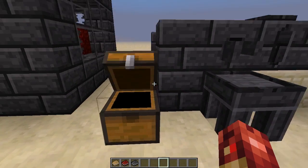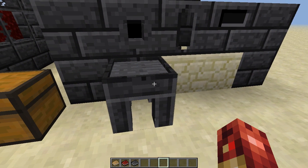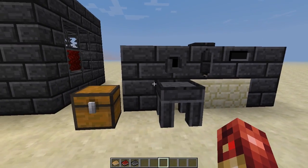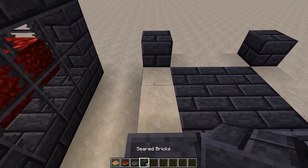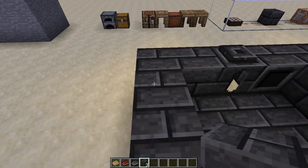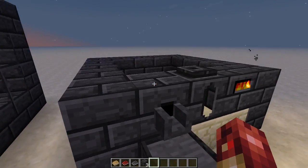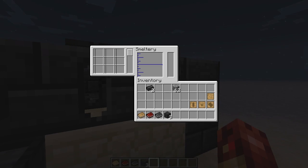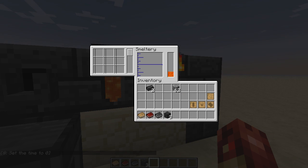What the casting basin can do is — if you have that instead of the casting table — depending on how many ingots you have left in the smeltery, it'll make blocks of whatever is in there. So if I have nine ingots of gold left over and I want to empty it and put something else in there, I can just empty it into the basin. So we're going to take our seared bricks and finish surrounding it. If you do this correctly it should light up.